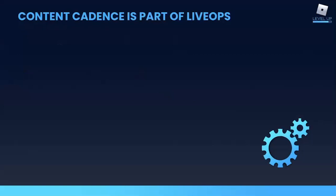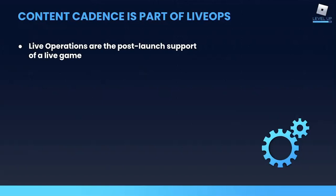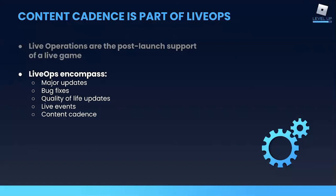So what is content cadence? It is part of live ops, or live operations, which is just the blanket term for all of your post-launch release types. That includes major updates, which introduce new features and change the gameplay of your game — for example, adding a PvP feature where there was not one before. Then there are bug fixes, which address issues and unintended behavior. Quality of life updates, which improve the player's experience, often through UI and UX updates. And live events, which energize your audience with limited time content and experiences.